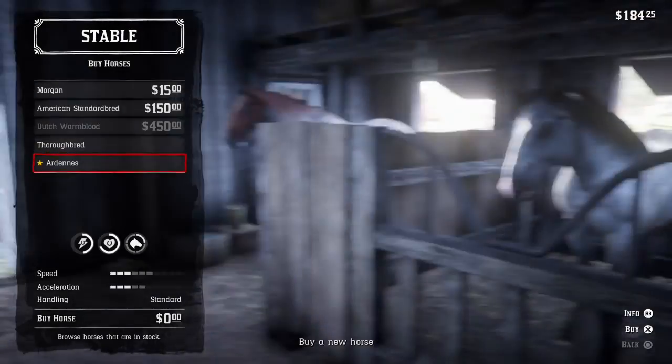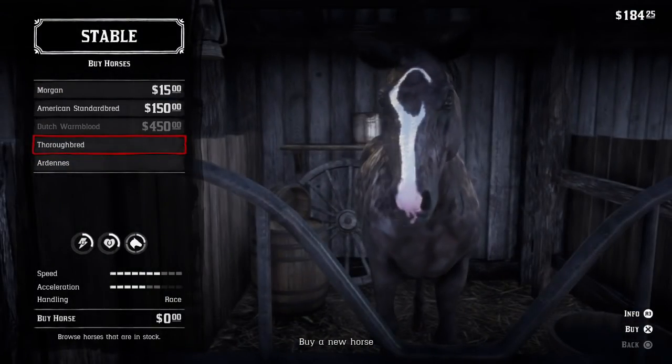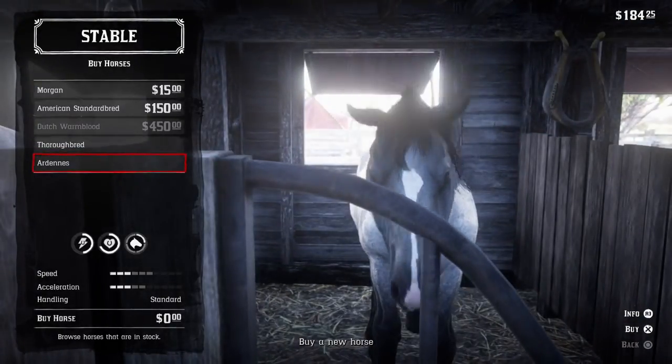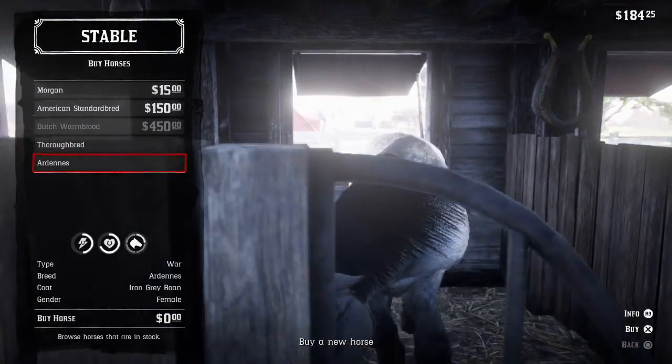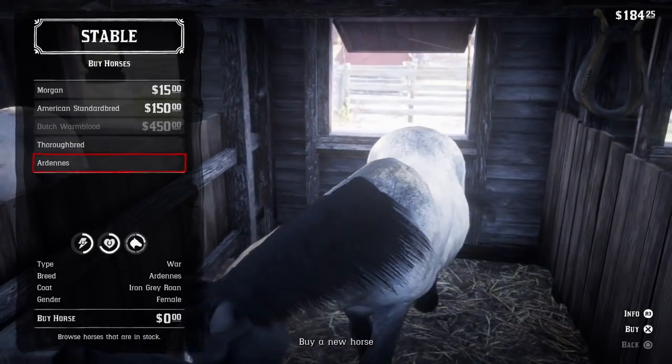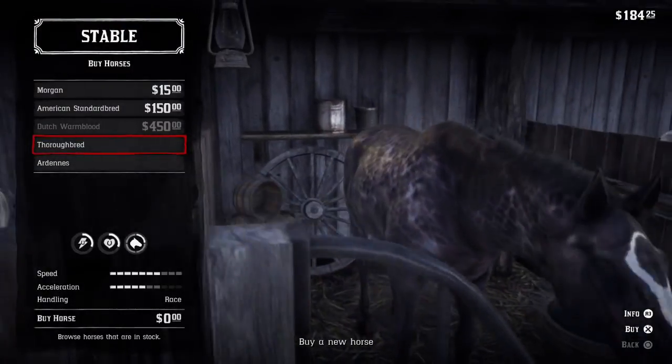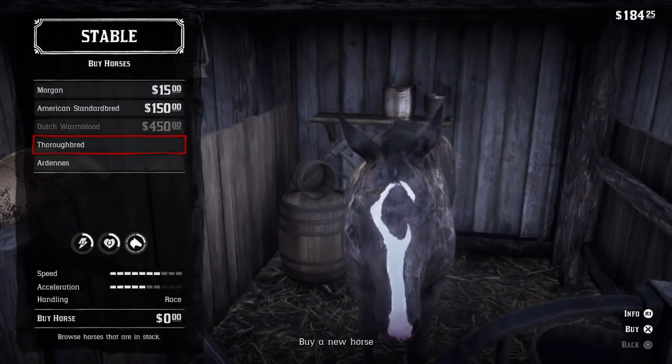If you follow through the story, you'll eventually get to this — just keep playing the game. You'll be able to customize your horses. There's also a special saddle that the horse gets, and you'll see it when you click through to saddles for customization. It'll be called the pre-order saddle, and that's going to be the one you want to equip.